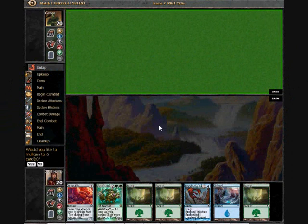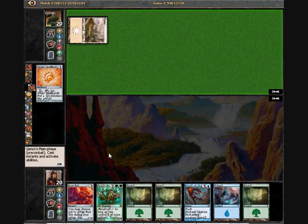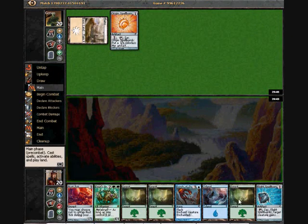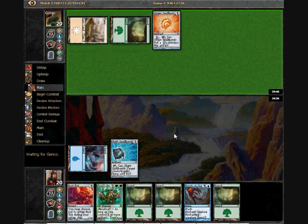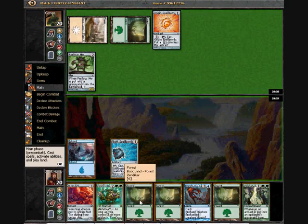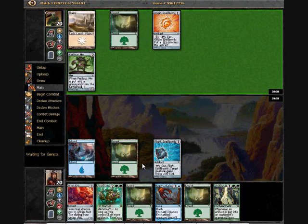Hello again, here we are for round 2. I have lost the roll and I have been made to go second. My opponent, from the minute or so I had to scout all the other matches, is seemingly a white-green Metalcraft deck. Hopefully I'll get to show him how it's done with his Yuri's Brigade. His deck seemed pretty solid, although hopefully he's not going to crack his order spell bomb right yet.